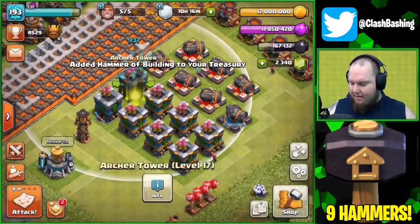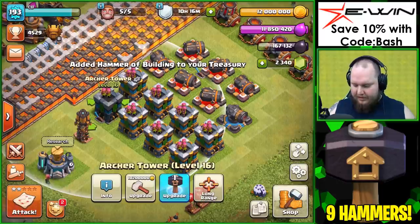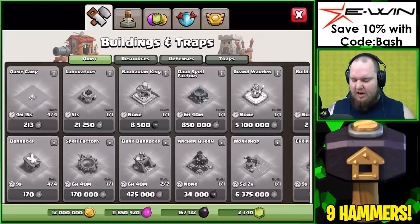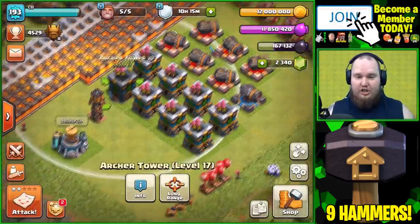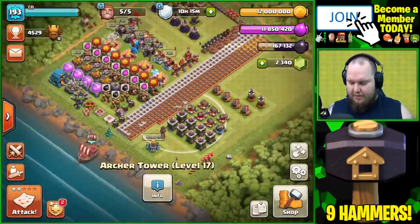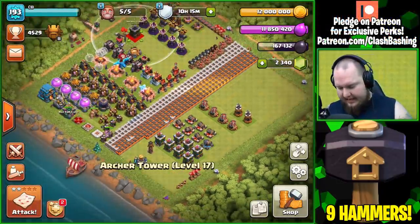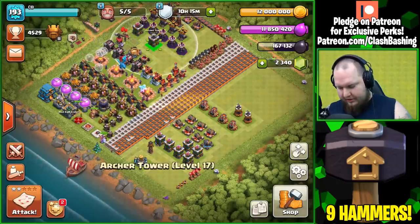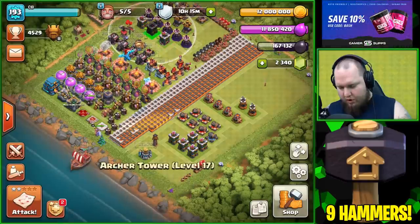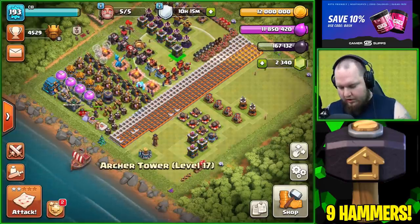I've purposely been saving these medals because we haven't really been playing this account much on videos. I wanted to do a video and normally what we do on this account is go do some gemming, but we don't have any offers in the shop right now. So we'll do some hammers. Let's move all these maxed out ones over to the maxed out side. With our last medals, we have enough to buy one more hammer and get that cannon maxed out.